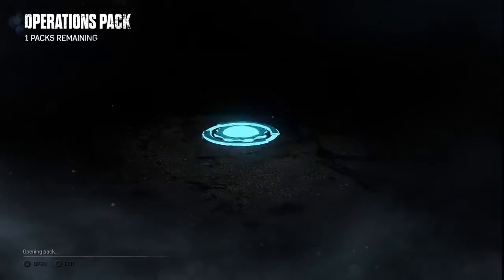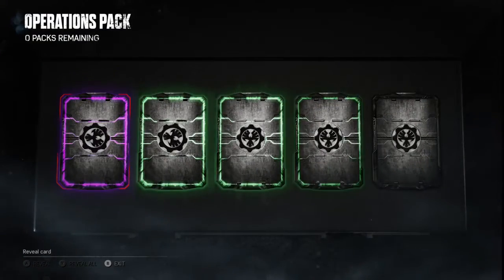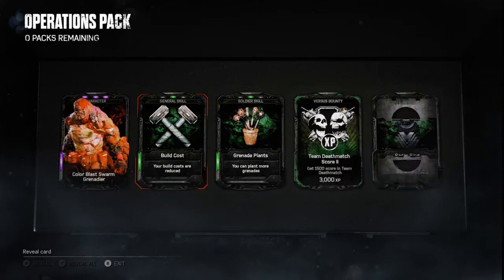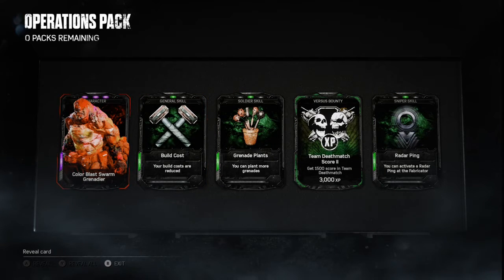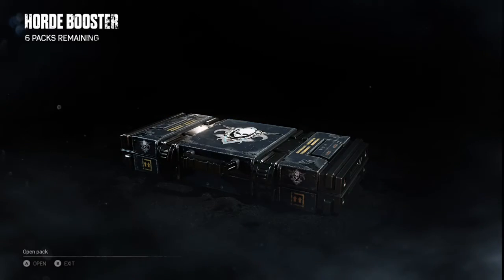I honestly just want to get to the campaign. You can purchase these packs — I'll show you at the end. Ooh, a purple one! So I guess purple is like ultra rare. Damn, that's awesome. That's a cool skin. I'm going to put that up before I go online.